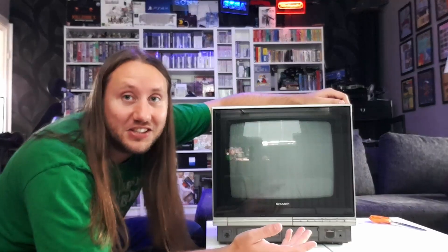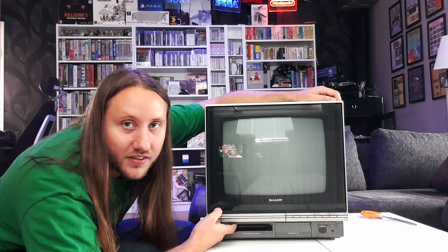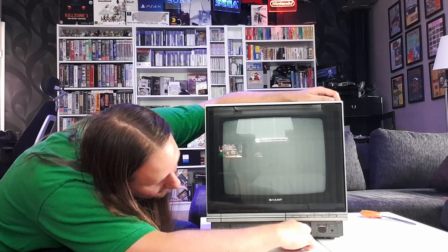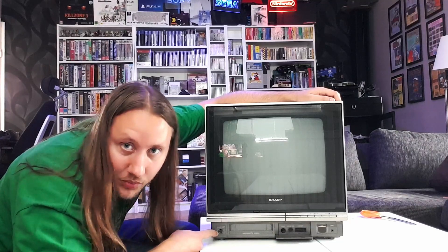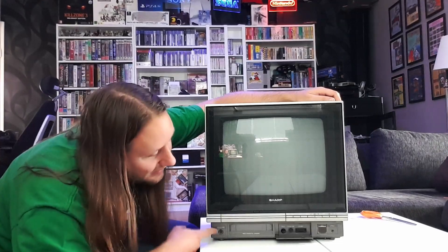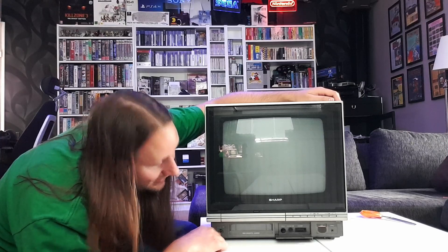And there we have it - the Sharp Famicom TV. Here you put in the cartridges, and there's a little lid you can open. Here's the expansion port and the Player 2 port. And I'm guessing this is the reset button. Player 1 controller inserts here. It didn't come with any controllers, but I intend to use the expansion port for controllers.